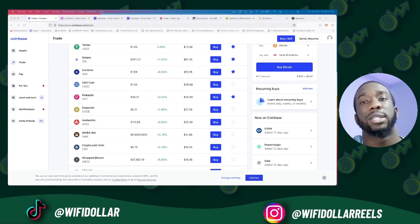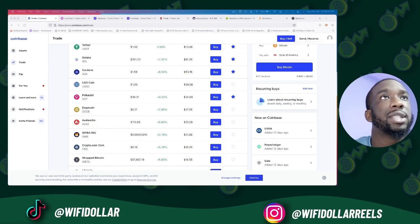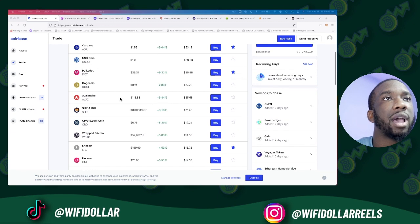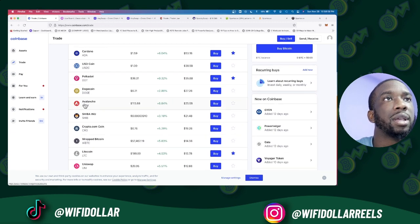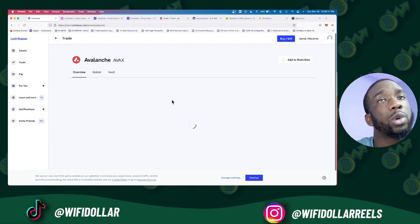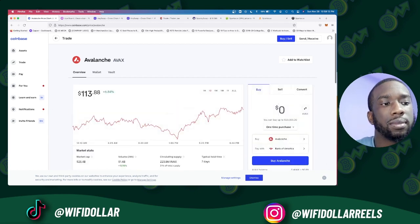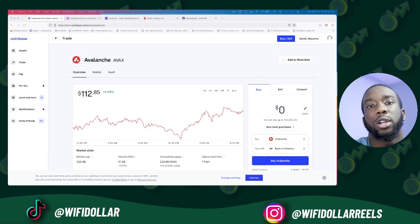The first thing we want to do is purchase AVAX tokens. We're gonna go to Coinbase — coinbase.com — and scroll down to AVAX (Avalanche), same thing, and click it to purchase some AVAX tokens.